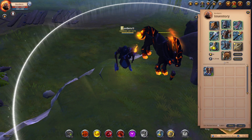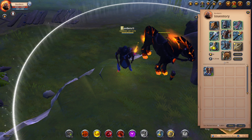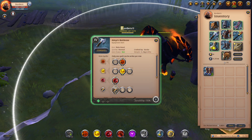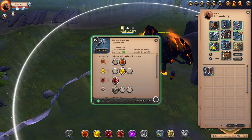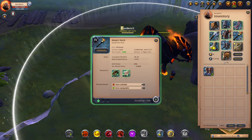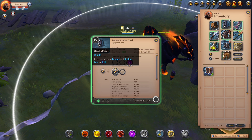Before we dive into the surrounding zones of Morgana's Rest, I'll quickly show you the build that I'll be using. During my time in the Black Zone, I've decided I want to level up my Battle Axe spec. This is a fairly cheap Battle Axe build designed for fame farming in the open world. For our Battle Axe abilities, we'll be using Rending Spin for Q, Adrenaline Boost for W, Blood Bandit for E, and Deep Cuts for our passive. For our offhand we'll be using a Torch, and our Helmet will be Scholar Cowl for Energy Shield with the Aggression passive.